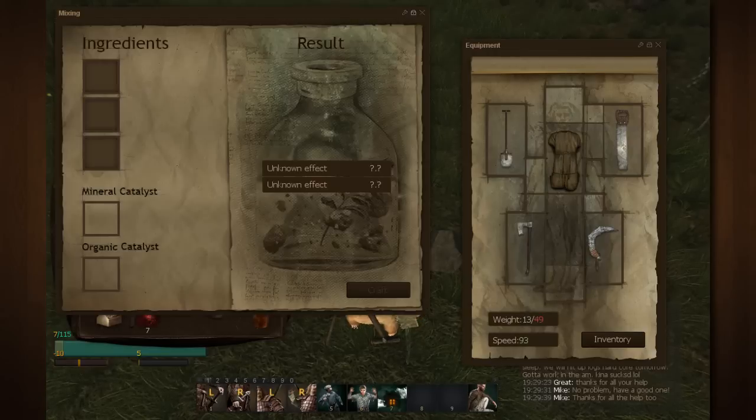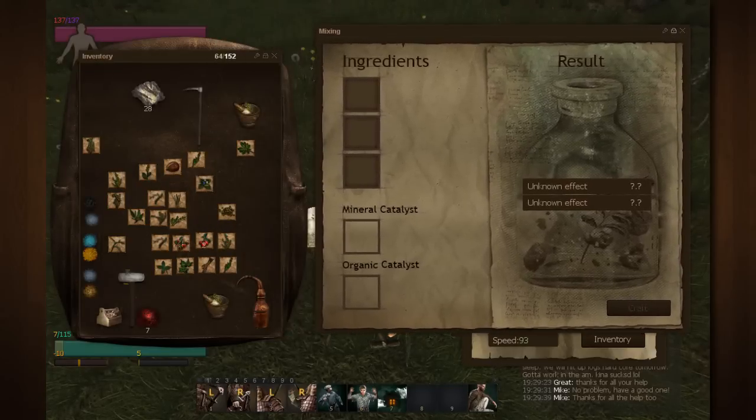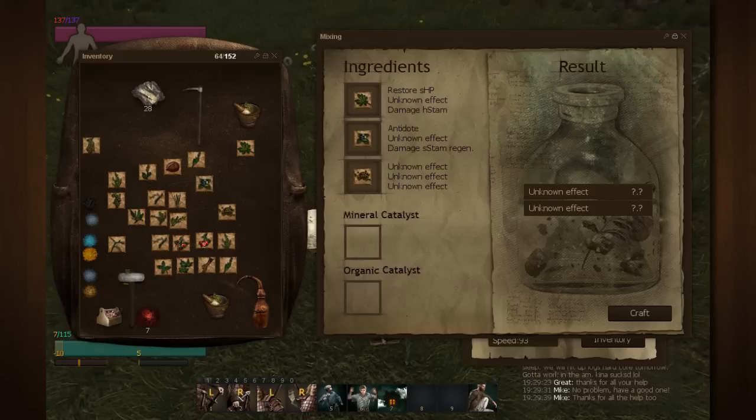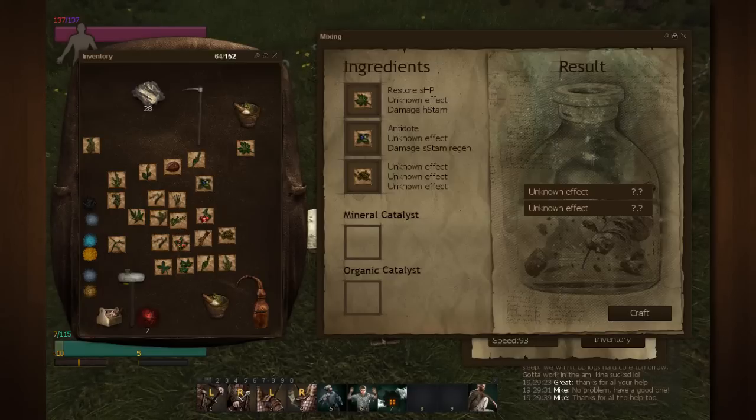Now what you're gonna do is right-click and mix a preparation. When you first start, only the two top slots will be unlocked and you can only make one effect at a time. None of these are going to tell you what they do — if I put them in here, a few show me what they do. This one is an antidote, this one is a restore small health potion, but this one is completely unknown — my character has no clue what it will do when combined.